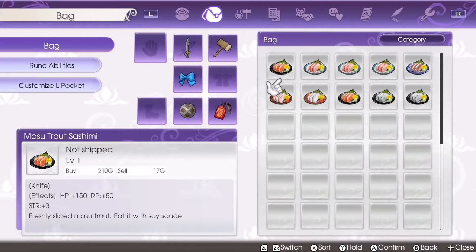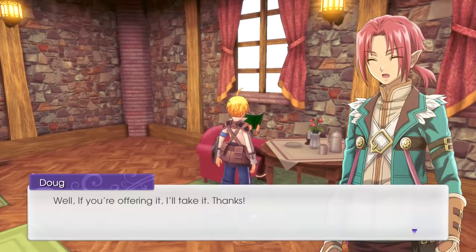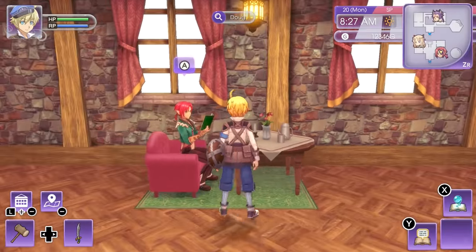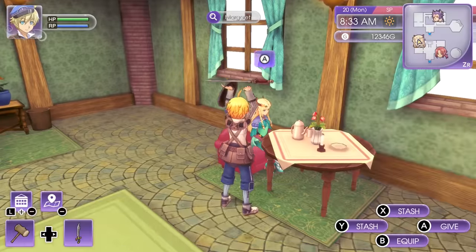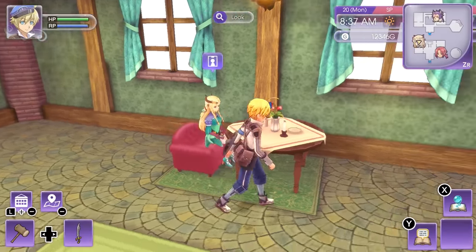If you have a Rune Factory 4 Special save file on your Switch, you will unlock Doug and Margaret. Unfortunately, they don't give you anything back — I gave 16 swords to Doug and he didn't give me anything. Margaret also doesn't give you anything back, so don't waste too much time gifting these characters.